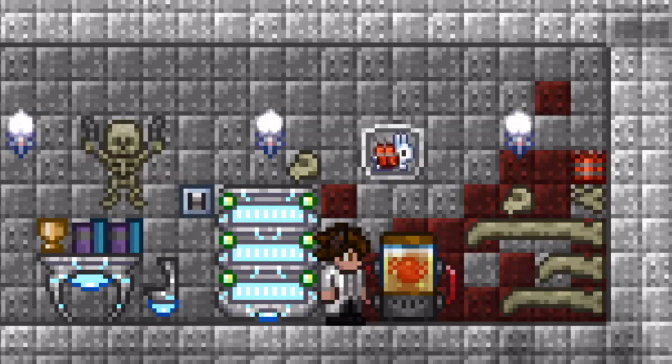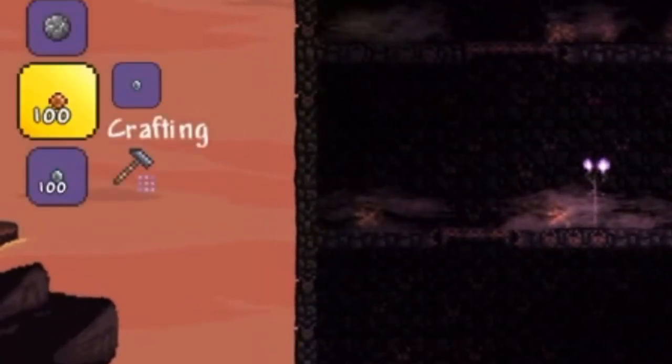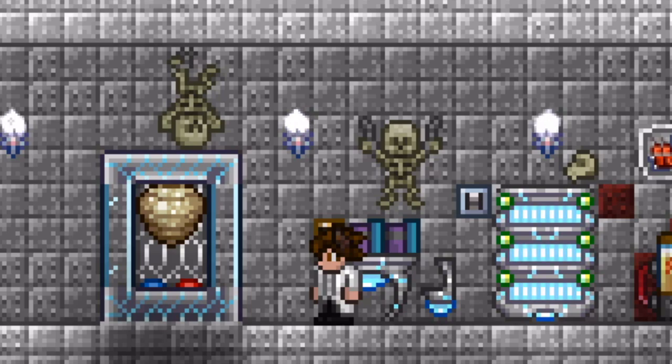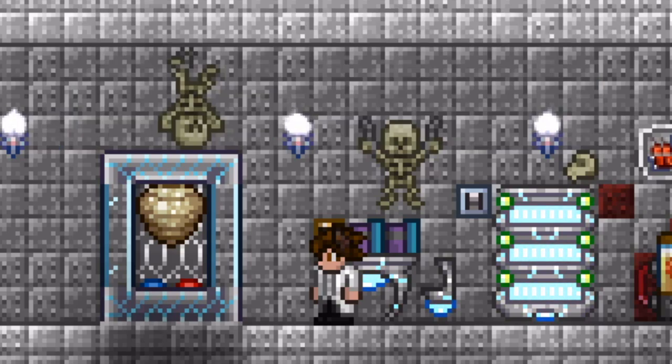But in 1.4.1, Relogic gave us a few more crafting options, and one of them was beehives. How do you craft the beehive? It's way easier than getting the explosive bunny. You just need 5 hive blocks, an ectomist, and a workbench, and you have it — giving you an infinite source of beehives.